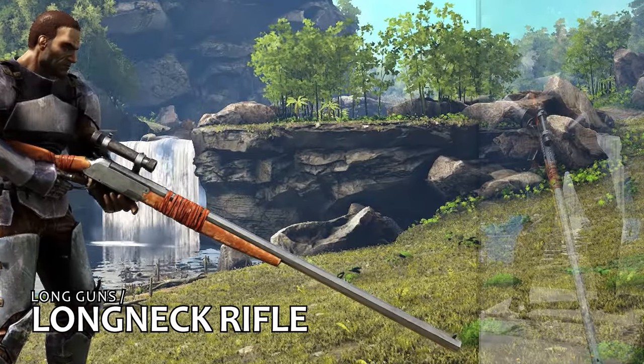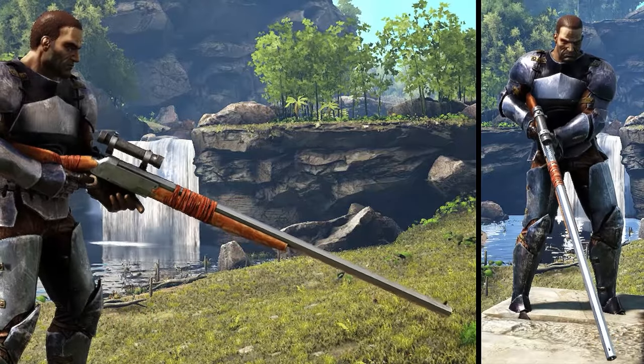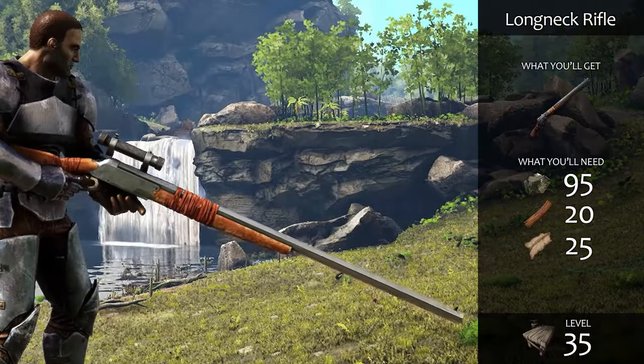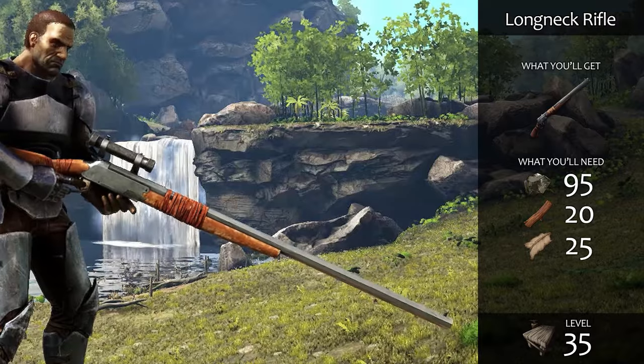Now let's get into long guns. These long barrel firearms provide both greater range and power. The long neck rifle will become your workhorse weapon at level 35. It will transform how you fight and tame. This single-shot weapon can take simple rifle ammo, narcotic, and shocking tranquilizer darts.